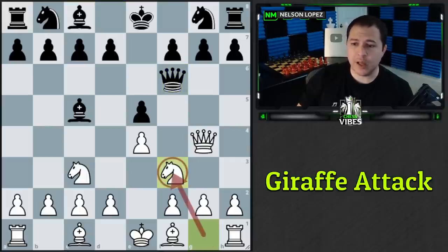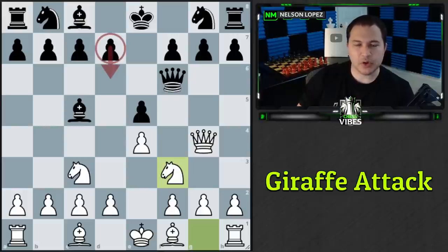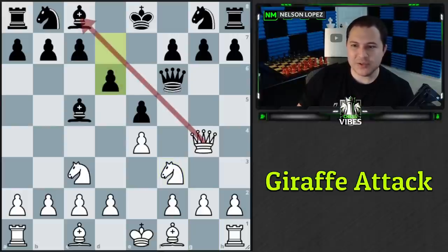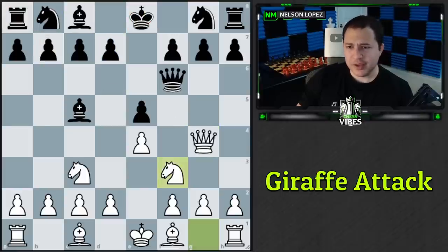Now we can set the trap by playing the natural-looking developing move knight to f3, stopping the queen from getting to f2. Black might want to play d6, but they can't because the bishop on c8 is hanging — we'd simply take it and then take the rook, leaving black in a losing position. So they'll likely try to develop a knight, but the normal square is taken by the queen.